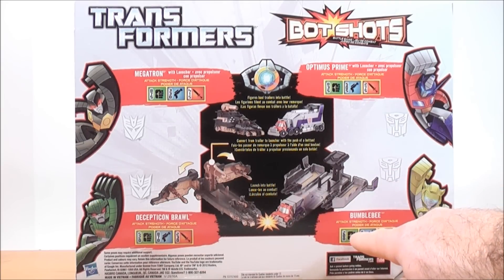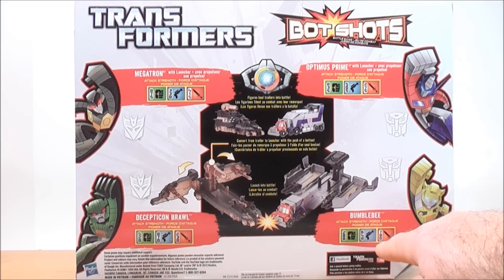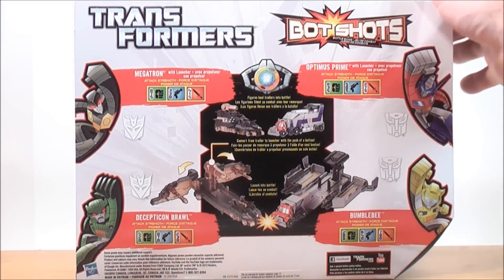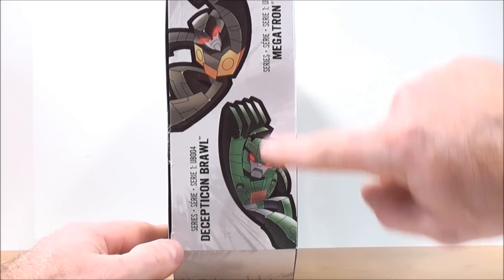For Bumblebee, his fist power is 200, his weapon is 540, and his knife is 780. And on the other side of the box, it gives you a picture of Megatron and Decepticon Brawl.